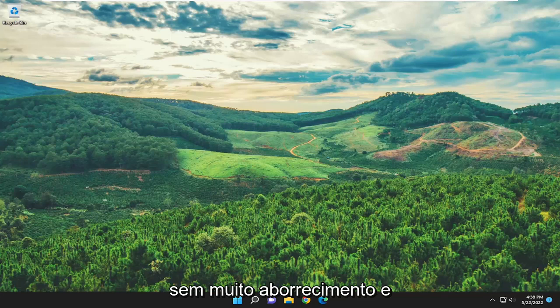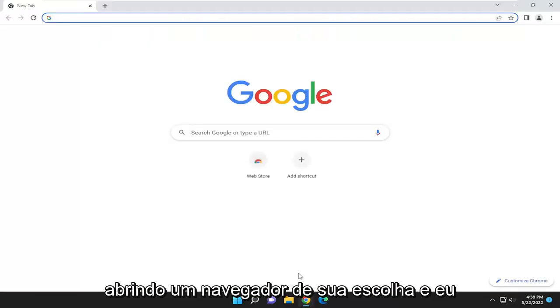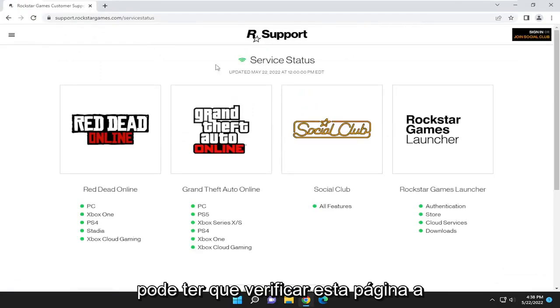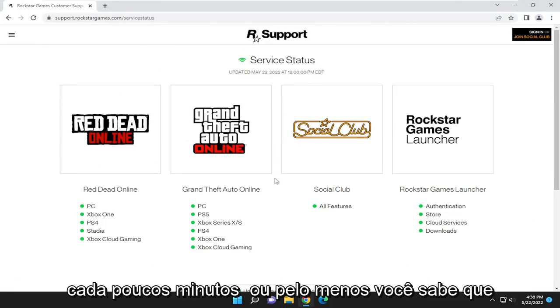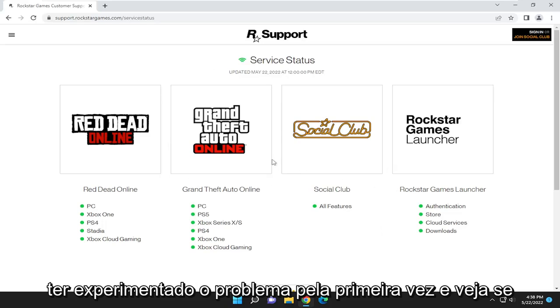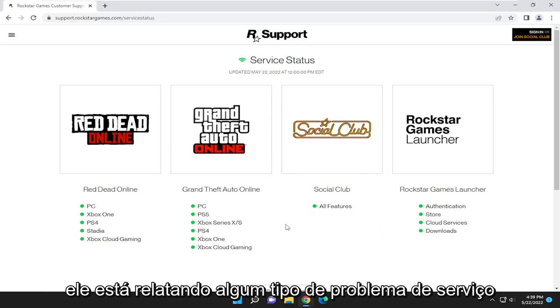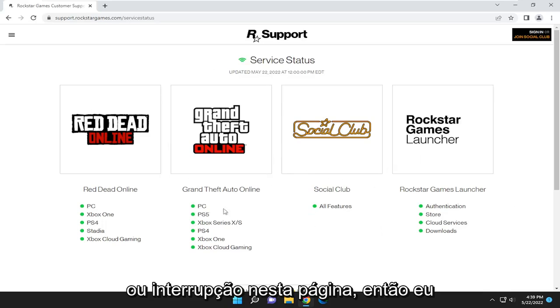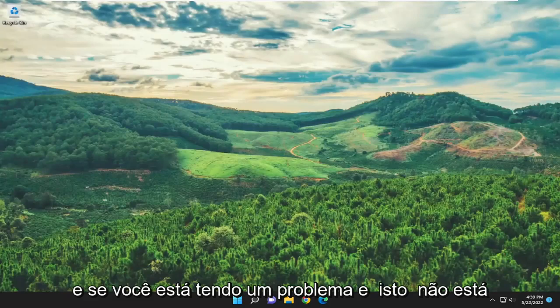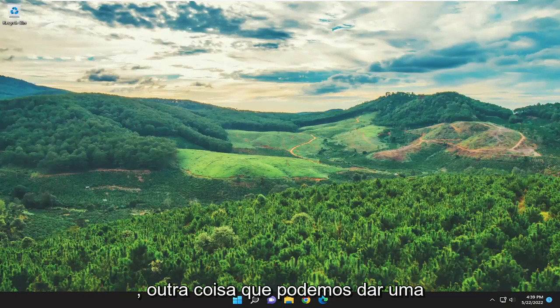I'm going to show you guys how to hopefully resolve that without too much of a hassle. You want to start off by opening up a web browser of your choice. I'm going to have a link to a Rockstar Games server status support page here, and you may have to check back on this page every few minutes, or maybe after 15 or 20 minutes after you first experience the problem, and see if it's reporting any sort of service issues or disruption. I'd recommend checking here first.